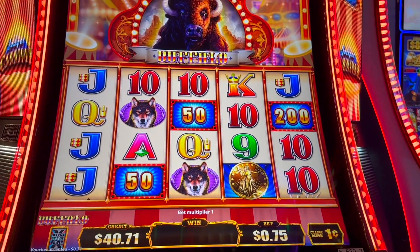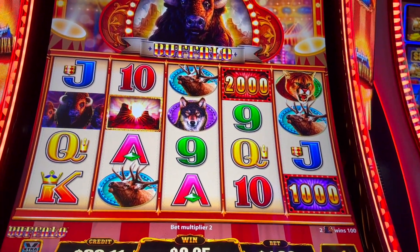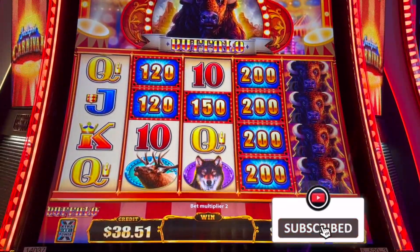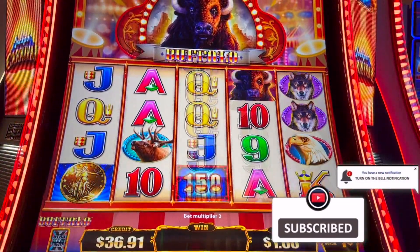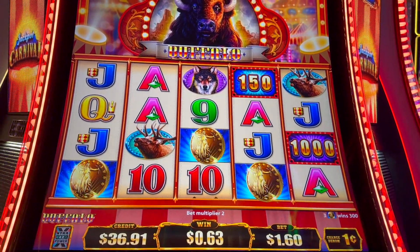We're here at Laughlin. We're going to go ahead and play this Carnival Buffalo game. This game is really cool because you can still get three coins just like that — a three coin bonus on, I think, the third spin.